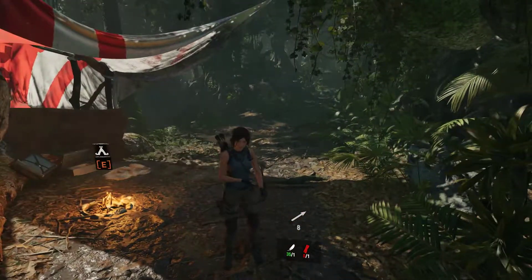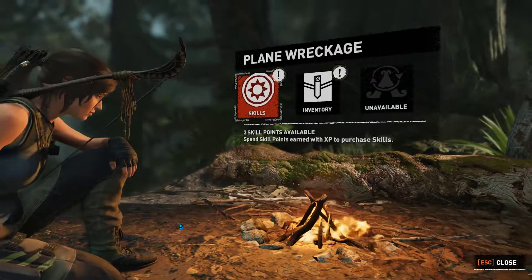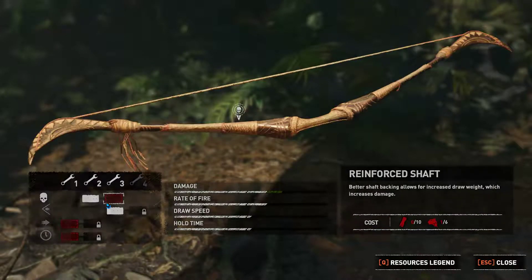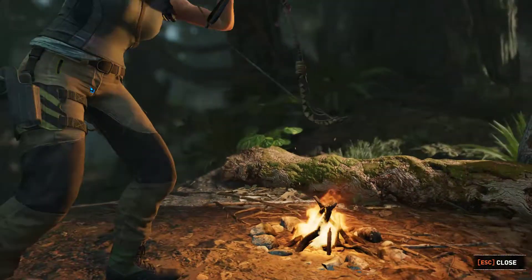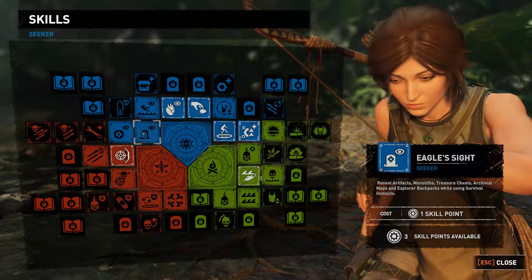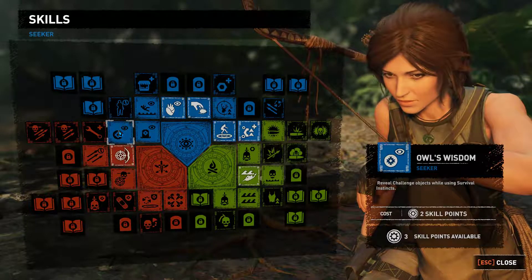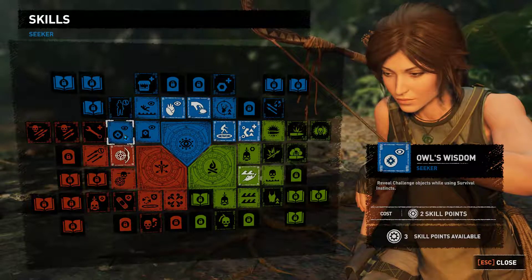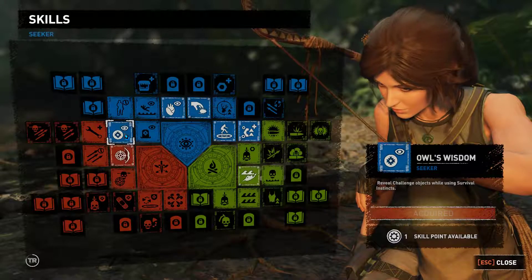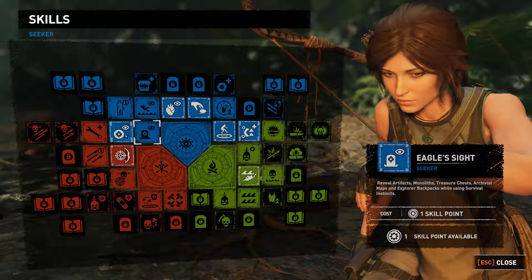I only have eight arrows left, but that should be enough. I leveled up twice, so let's spend those skill points first before we continue. There's an upgrade here but I don't have the materials for that. I want to go into the Seeker tree line first. The perk to refill challenge objects while using Survival Instincts is really good, and the one beside it refills artifacts, monoliths, treasure chests, archive maps and explorer backpacks while using Survival Instincts.